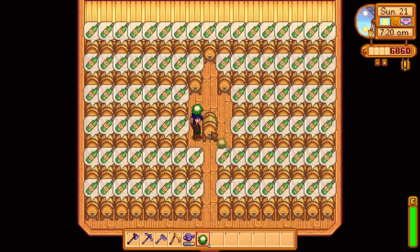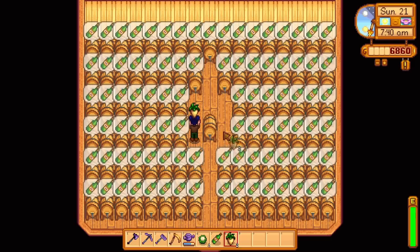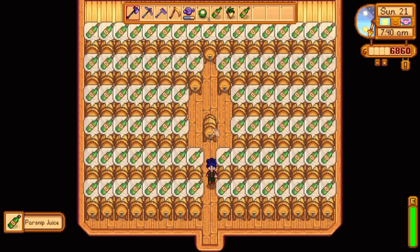Now for the fun part — juices and wines are probably going to be the most profitable things you'll want to consider. Juices are made through kegs using vegetables and take 4 in-game days to produce. Juices will sell for 2.25 times the value of the vegetable placed in the keg. For example, a parsnip sells for 35 gold each, but when sold as a juice will sell for 78 gold.